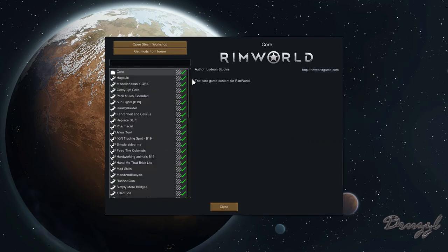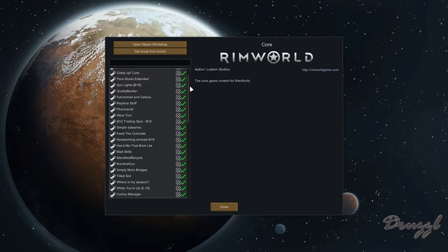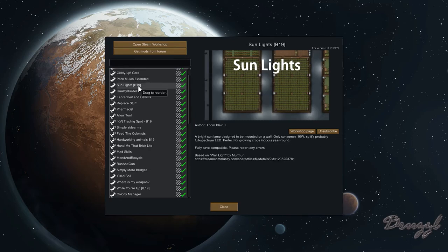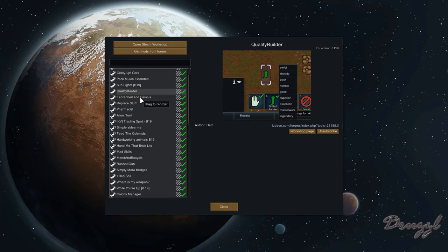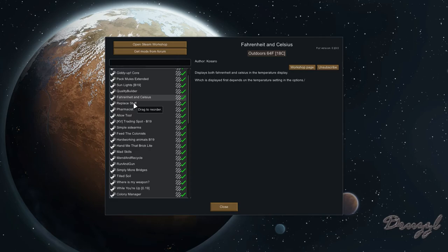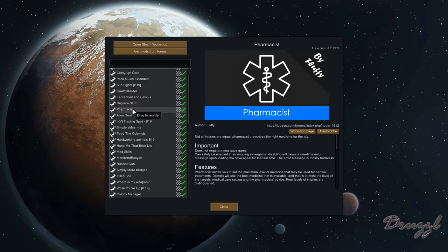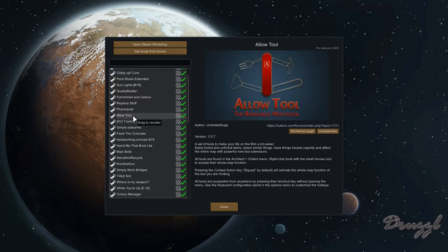We've got a very long mod list. We have HugsLib, which is required for a lot of mods; Miscellaneous Core, required for some; Giddy Up Core; Pack Meals Extended for caravanning; Sunlights for interior growing on walls; Quality Builder, which lets the person with the highest construction stat build; Fahrenheit and Celsius support; and Replace Stuff, which lets us change the materials of walls and dressers. We have Pharmacist, which lets us choose which level of medicine to use for injuries.